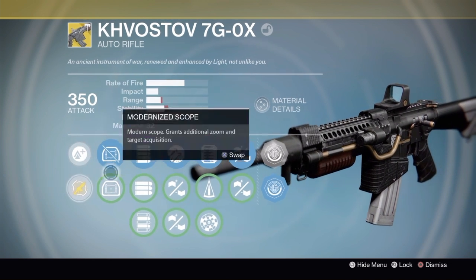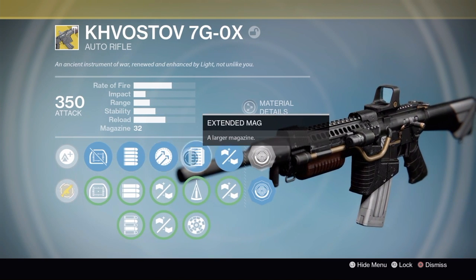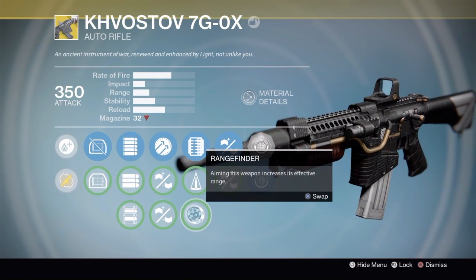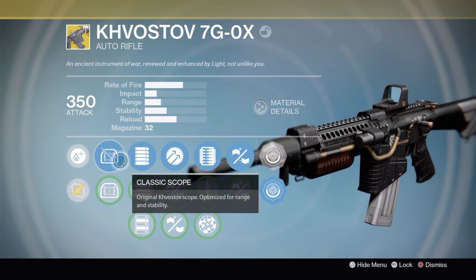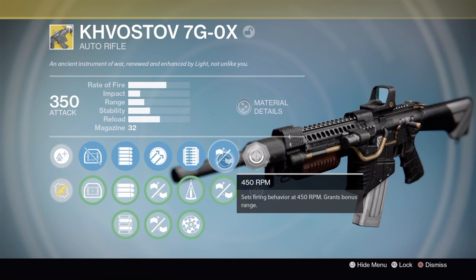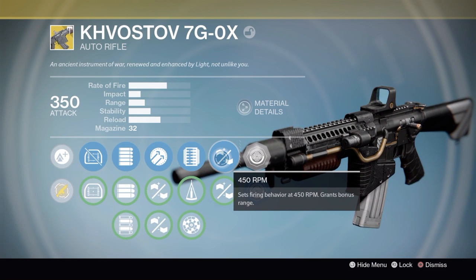Now, if you want to be using an auto rifle, it pretty much recommends what you want. If you pick directly across for any of these middle three columns, it'll give you a decent roll. So, for the auto, you're going to end up with the classic scope, automatic, hammerforged, and extended mag.